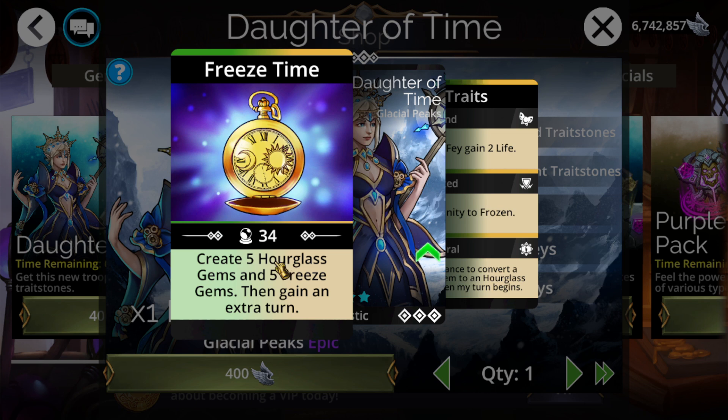At this current moment in time, there is no counter to Hourglass Gems, so you will automatically gain an extra turn — even if your entire team is frozen, there is just no way to counter it. So you take it, you're good to go — destroy it, explode it, swipe it. Well, except for remove; I don't think remove works. But as long as you destroy or explode it, you'll get your auto extra turn and the yellow mana as well.